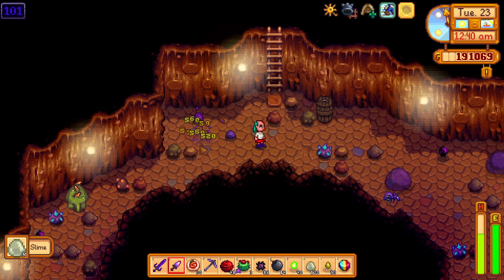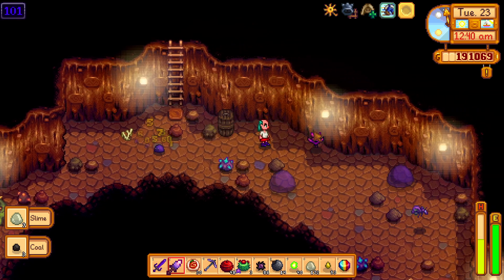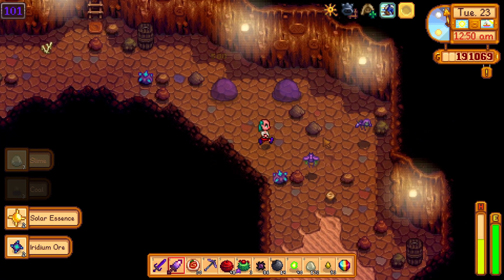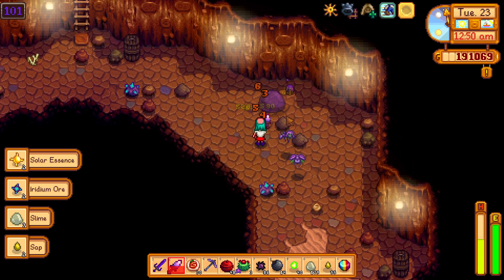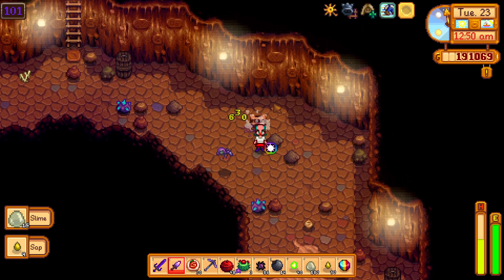You can get a Galaxy Soul as a drop when doing the Dangerous Skull Caverns, but you have to be lucky. But when it happens, you should celebrate by dancing.